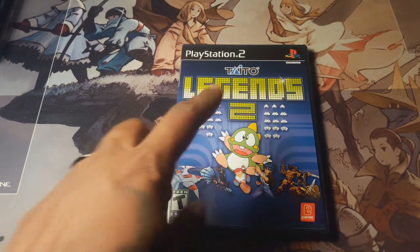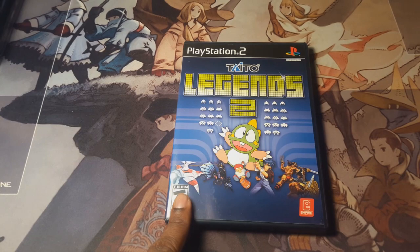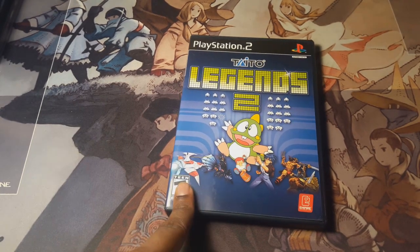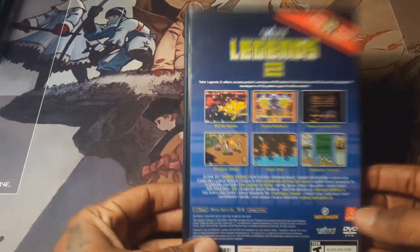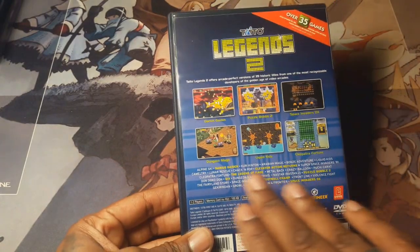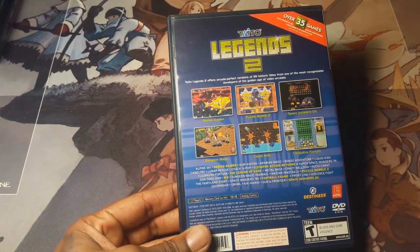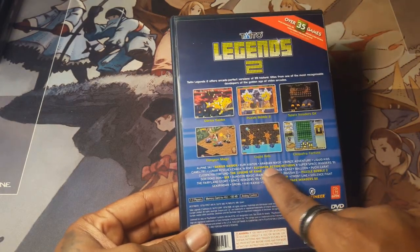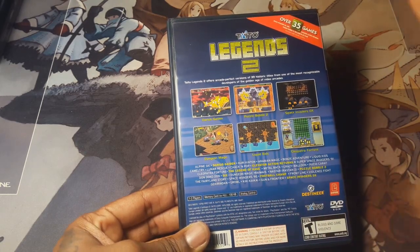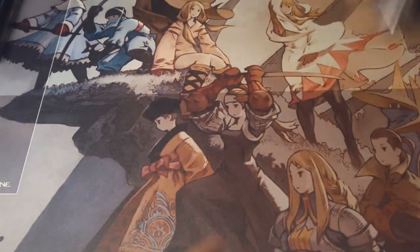Next is Taito Legends 2. If you guys don't know this game, go out and get it — number 2 specifically, not number 1 or 3. The price will keep going up. When I bought it, it was 20 bucks. It has a lot of old-school Sega Saturn arcade games on it — one in particular is Elevator Action Returns, which on the Sega Saturn is very, very expensive. The arcade version is right here on this disc. There are a lot of other Saturn games on it too, so go buy it.